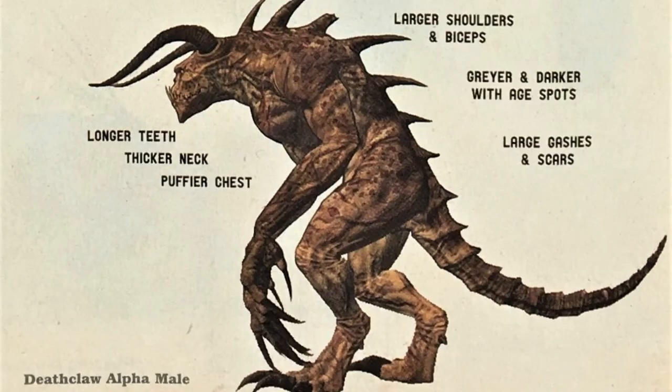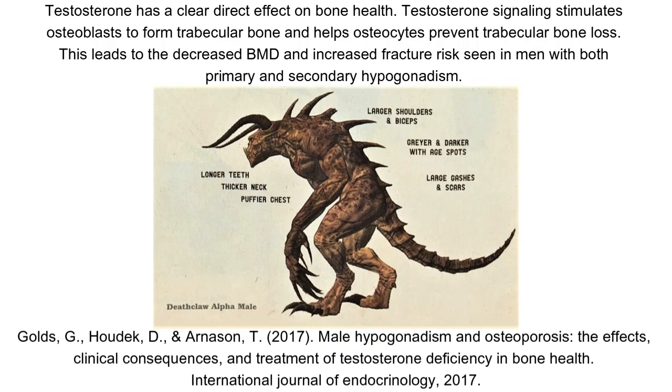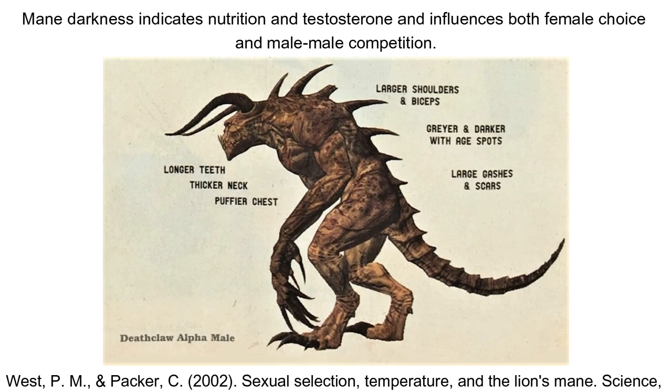For males, or alpha Deathclaws, similar changes may occur albeit with testosterone. Testosterone also improves bone health, strength and recovery, and is typically viewed as the chief male hormone, one often associated with social dominance. Testosterone also causes different colouration in animals — either brighter or darker colours depending on the taxa and goal of the colouration or patterning — but overall it helps enhance visual indicators of the male's virility. So the dominant pair are effectively loaded up on assorted hormones that give them their large size and an intimidating appearance, befitting their role as top dogs in the pack.